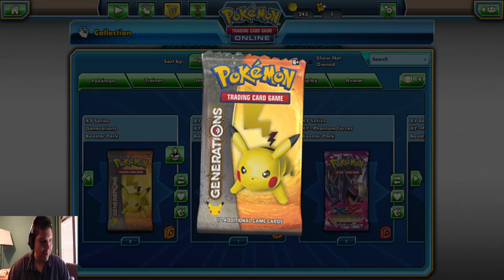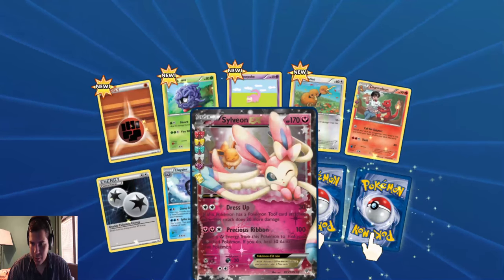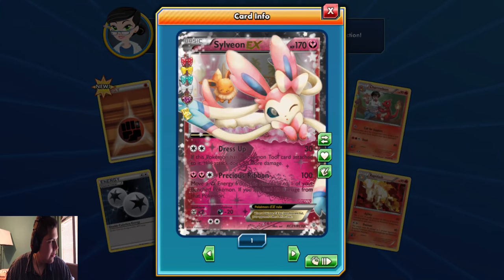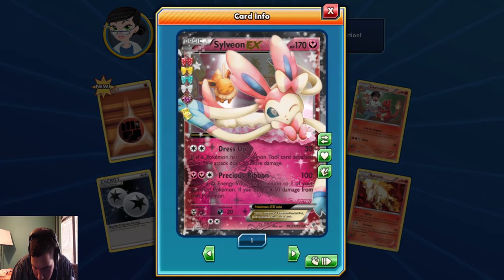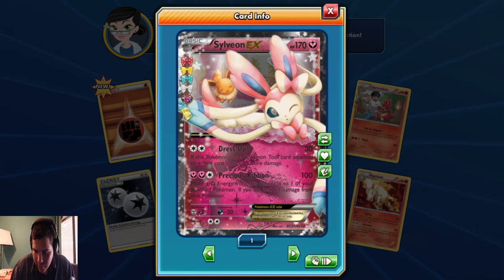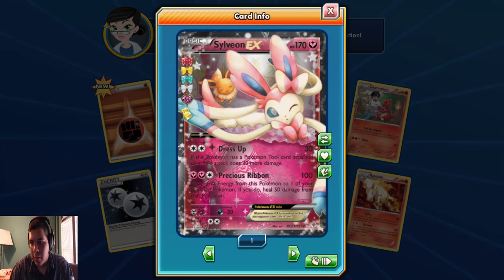Let's test the bad luck. Whoa, we already got Double Colorless! One EX, let's try to get two in one pack. Reverse Jinx. And Rapidash. Still be on the EX, you know, that's perfect. Dress up - for two colorless, if this Pokemon has a Pokemon tool attached to it, this attack does 30 more damage. We got Precious Ribbon. Two fairy, one colorless - move a fairy energy from this Pokemon to one of your bench Pokemon. If you do, heal 50 damage from that Pokemon.